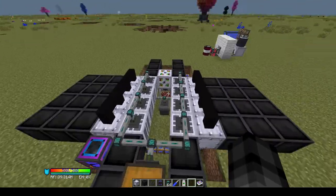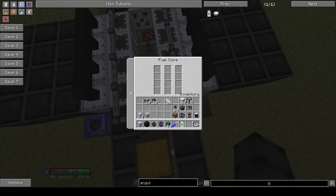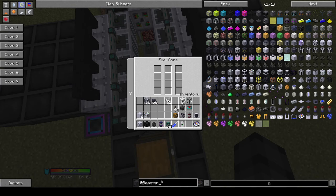In order to get the fission reactor going, you'll need fuel cores and some fuel. There are uranium fuel pellets and plutonium fuel pellets. The plutonium fuel pellet is different from the uranium fuel pellet — you can only make it from a breeder reactor.